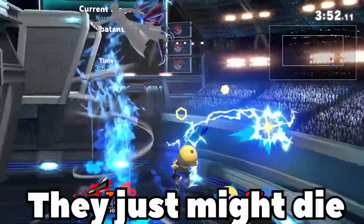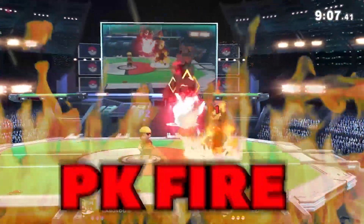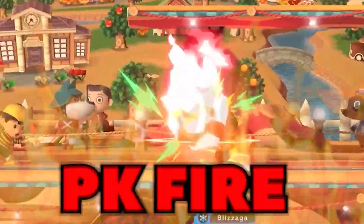If your opponent tries to edge guard you, they just might die. If your opponent does anything on your shield or tries to recover, you can even combo with PK Fire! PK Flash has a stupid hitbox, and don't forget to use PK Fire!